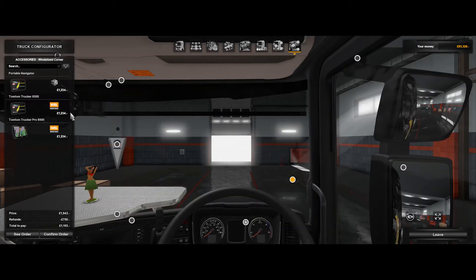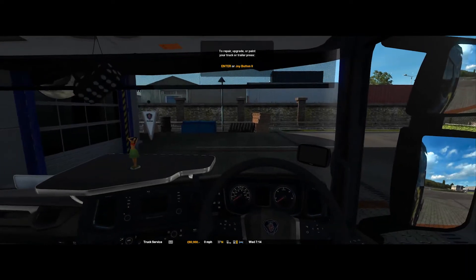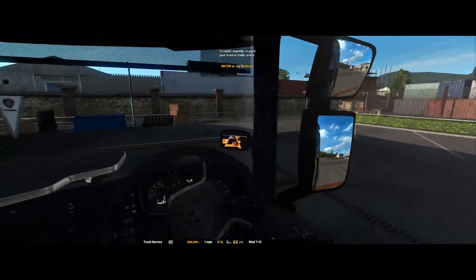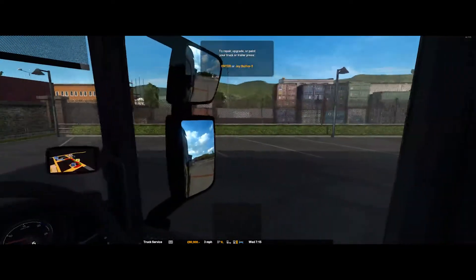Inside — that one there, yeah. What we got — pull one there. One Tom — that's the wrong side. I don't know — that one, or that one? Same price. Let's go with that one. Confirm. Sorted. And I stalled it. Let's get a pull away — I'll take it.